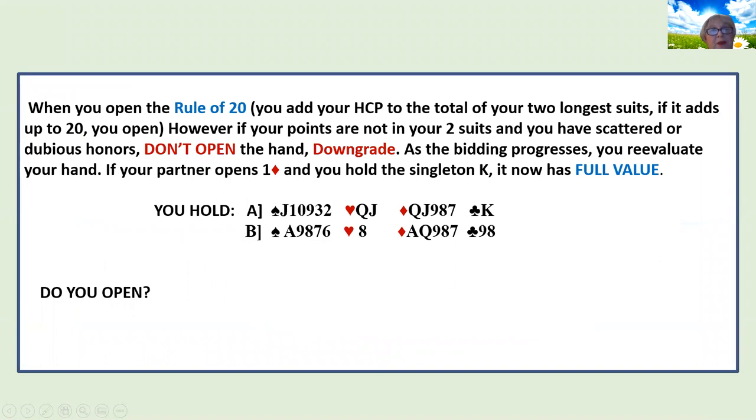How many of you play the rule of 20 when deciding whether or not to open a hand? You add your high card points to the total of your two longest suits. So if you had 10 high card points and five of one suit and four of another, that would be 19 — it would not meet the rule of 20. Here in hand A, we have 10 high card points and two five-card suits, so 10 plus 10 is 20. However, I would not open this hand. Why? Because my high card points are scattered — they're not all in my two suits. I have a dubious doubleton and a dubious singleton.